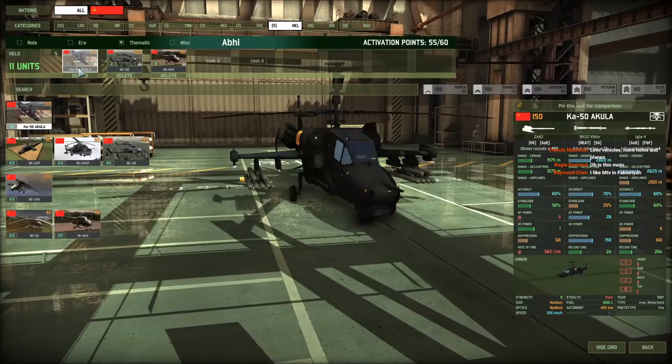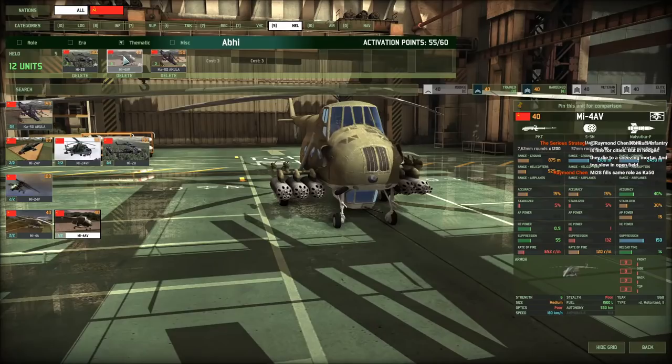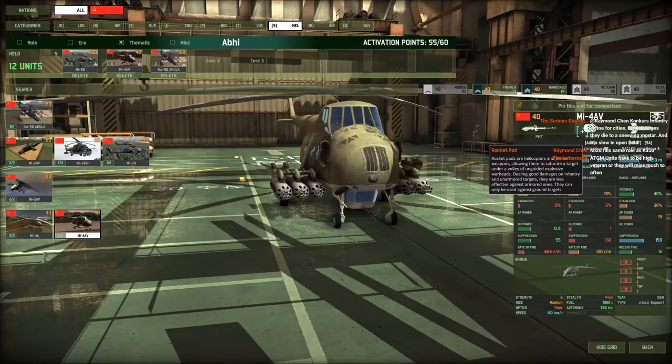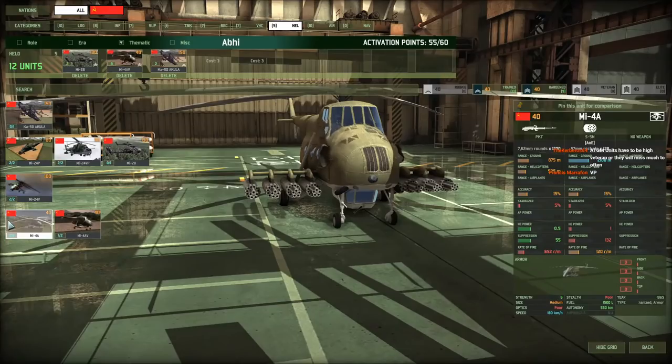Helos. We've got the Akula. Please take these at trained because they're too good — they're capable of killing quite a few units. Because they kill units very quickly, especially higher-end units, with all those Vikhr missiles and Iglas against helicopters, they're able to get veterancy automatically. You don't really have to train them up that much. If I'm going to bring rocket pods, I'll bring these because they carry even more rockets, but good luck trying to fire all of those.